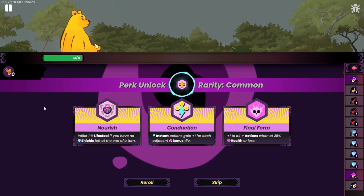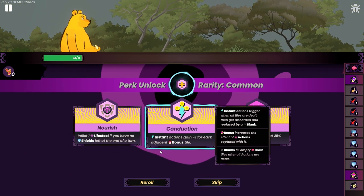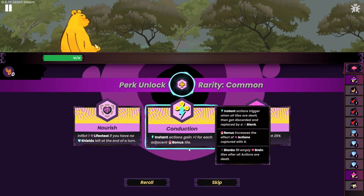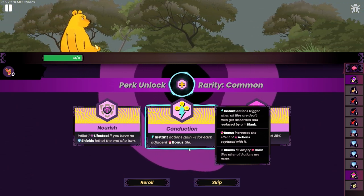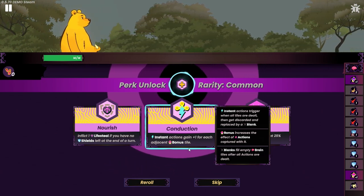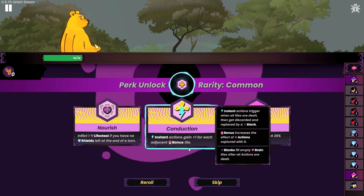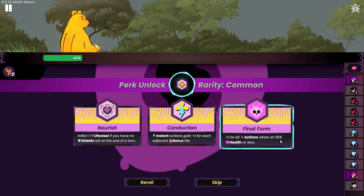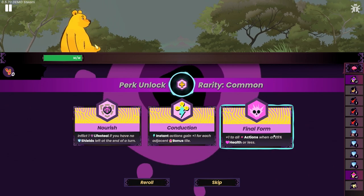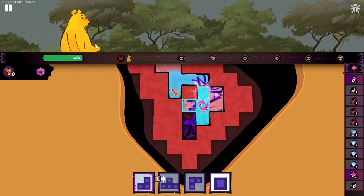Common perk: inflict one life steal if you have no shields left at the end of the turn. Instant actions gain plus one for each adjacent bonus tile. Instant actions trigger when all tiles are dealt, then get discarded and replaced with a blank. I don't think we have any of those in our deck so it's a no-go for me. Plus one to all actions when at 25% health or less — that's pretty fucking good. I'm not gonna be using it anytime soon but it's still really good. Let's do that.